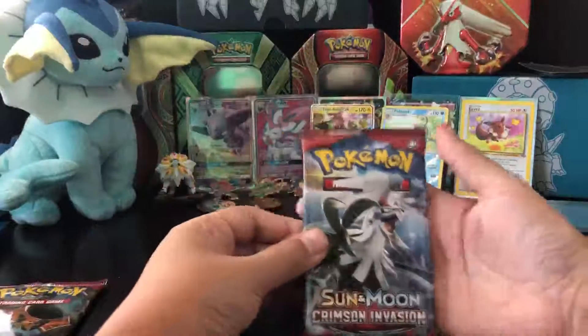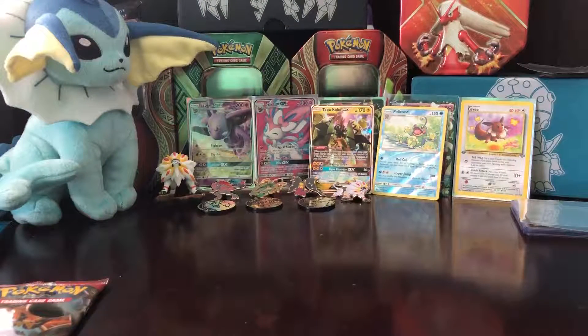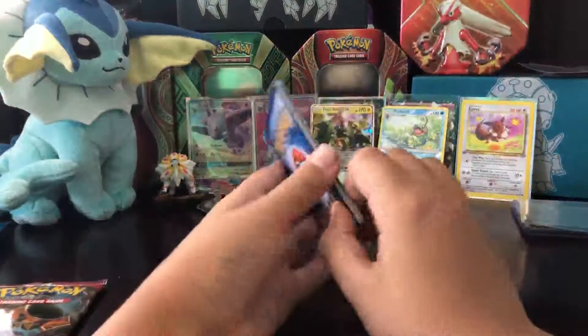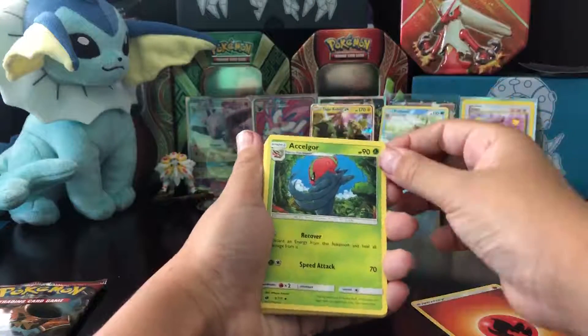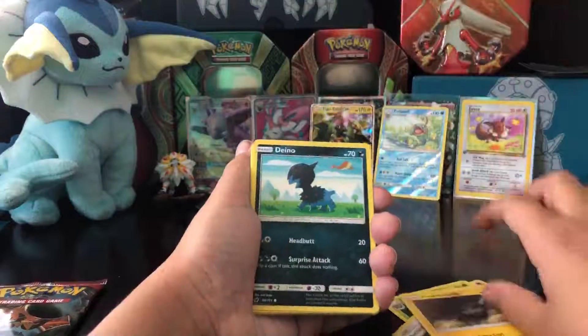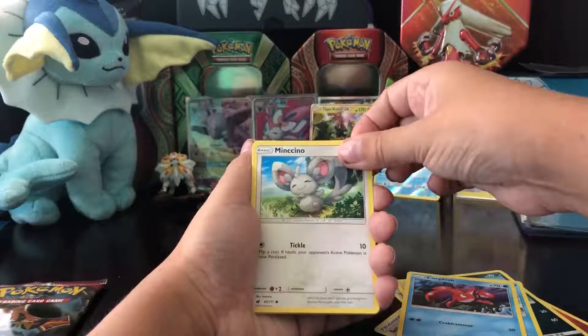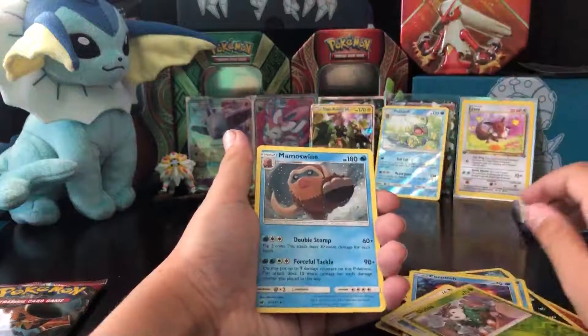Now on to the individual booster packs — Crimson Invasion. Oh my gosh, Sun and Moon packs are so hard to open. I hope this is not how Prism is gonna be. And it's a green one. I bet in this whole video I'm not gonna get a freaking rare. One, two, three, four. Water type? Fire type? Okay, here we go: Asilgore, Sea of Nothingness, Kakuna, Alolan Geodude, Deni, Deino, Shellos, Corpish, Mincino, Reverse Skidoo, and the Rare is a Mambo Swine.